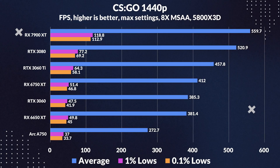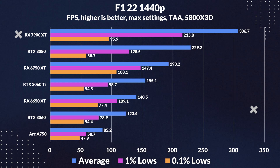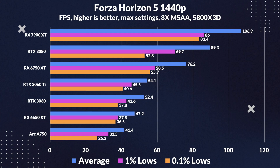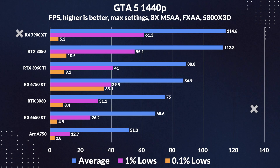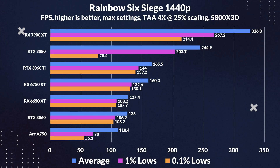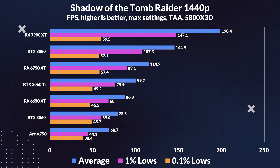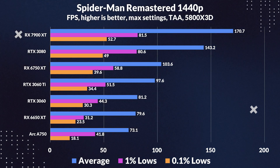The A750 is not really a 1440p card, but we couldn't resist putting it to the test. The story at 1440p is the same as 1080p, with one exception: Cyberpunk 2077. In that game, the A750 led the pack of midrange cards, beating all of them, but it fell short in every other case. However, this time it came a lot closer to the 6650 XT and 3060, with the gap narrowing compared to 1080p in some cases.